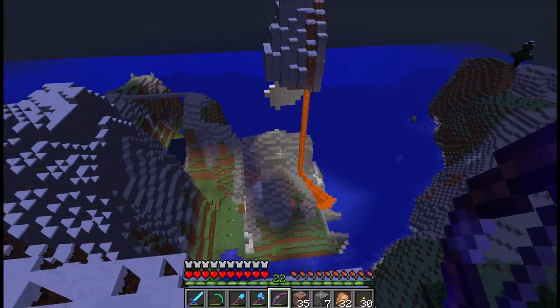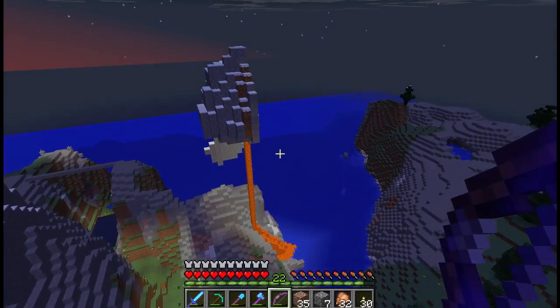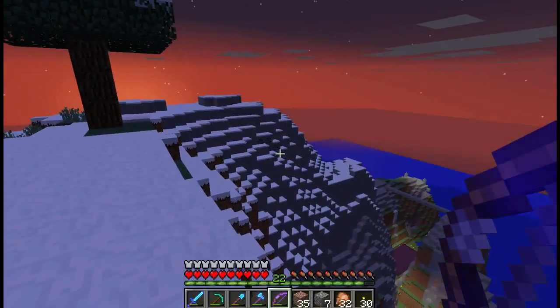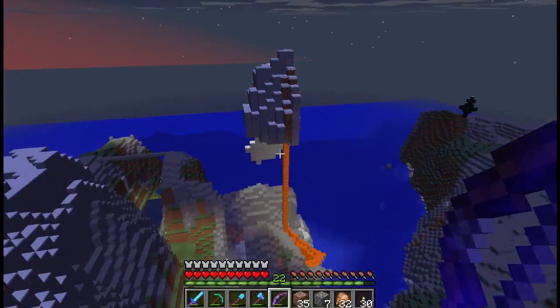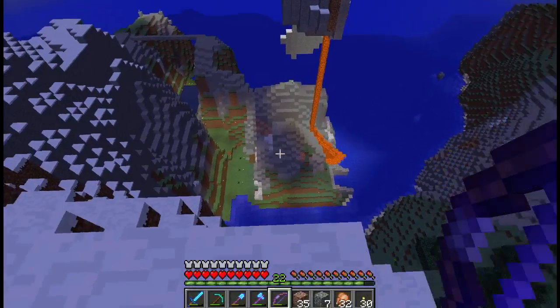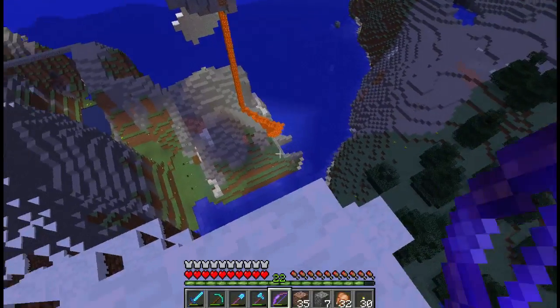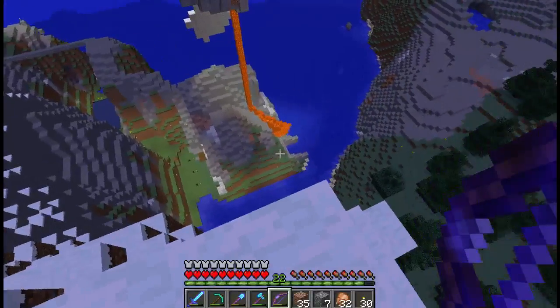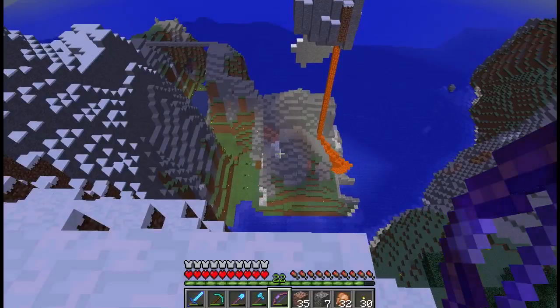As I was talking about last time, I scouted out a new home away from Spawn, and this is it. In this hill down here is the entrance. It's got a little tunnel going through there with a little waterway where you can enter from sea by boat. And there is also another portal in there.